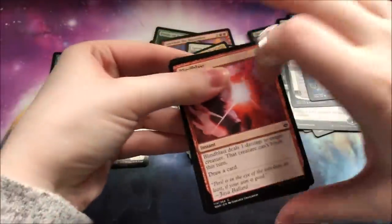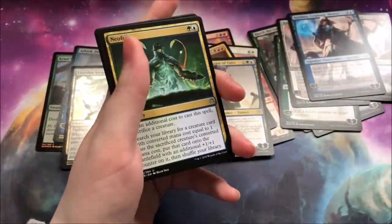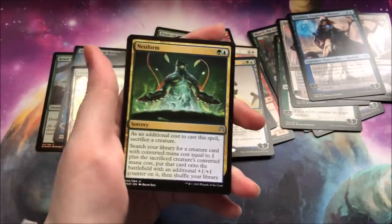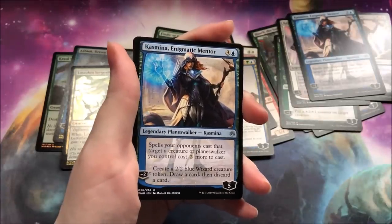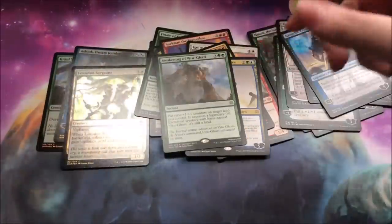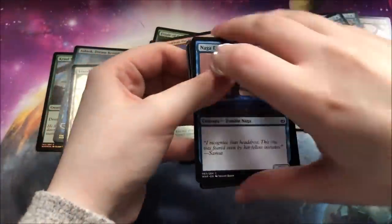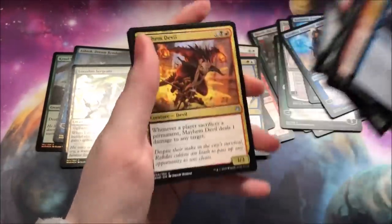I'm definitely loving a lot of the artwork in this set compared to some of the other sets. I feel like everything from Dominaria onward was really good. The Amonkhet block definitely had its moments where it felt very lackluster. A Kazmina and another Awakening — nothing we absolutely need. I think that's my playset at this point: two in this box, two in my previous box. Not the worst, but at least I have a playset.